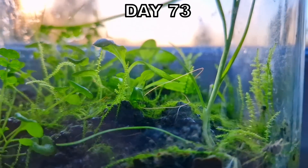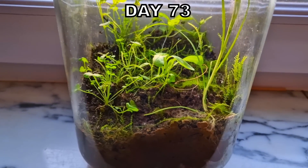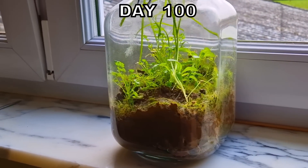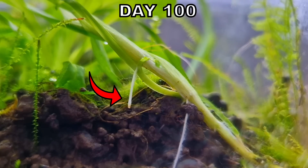We are almost at day 100 and the plants are still getting bigger and bigger. On day 100 I also discovered another animal in this ecosystem. This is how the jar looked at day 100. I think there are about 6 or 7 species of plants in there, and this grass even formed some air roots.